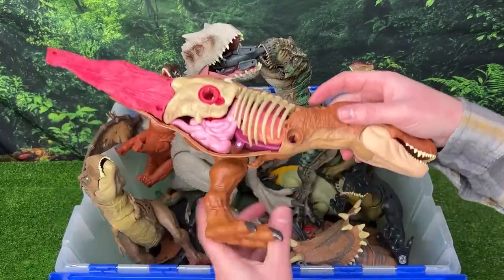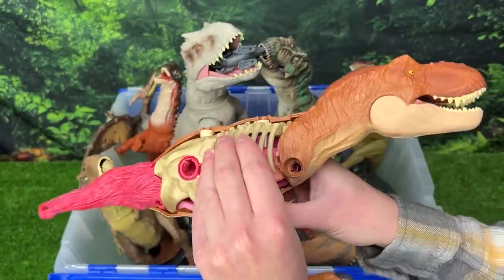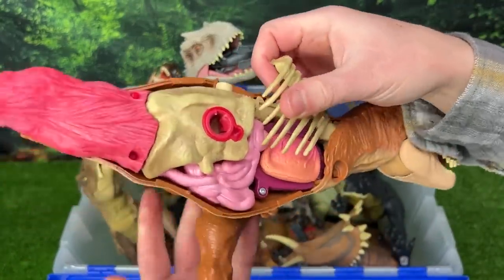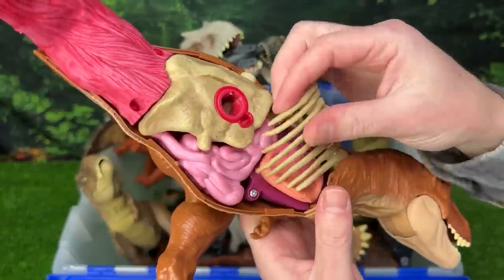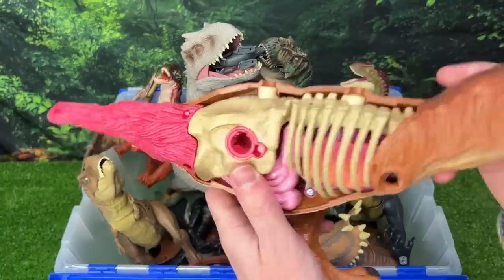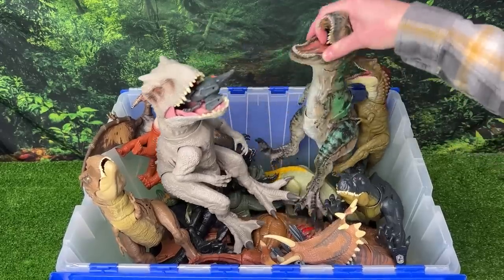Next we've got a really interesting T-Rex figure — this one is all disassembled. You can see all the insides of this Tyrannosaurus Rex — you can see the muscle of its tail and see the intestines, and you can actually lift it up to show even more underneath. Plus you can actually reassemble it so it looks like a normal T-Rex.